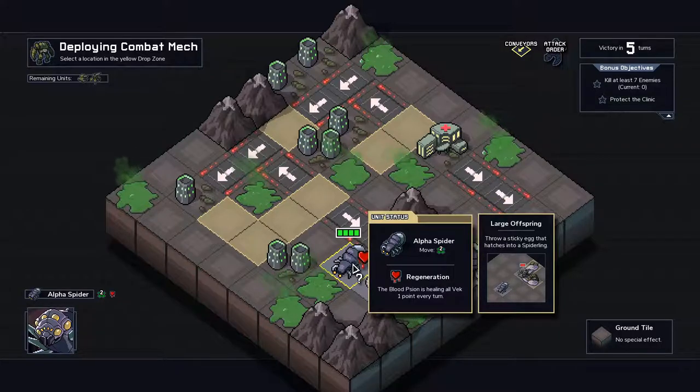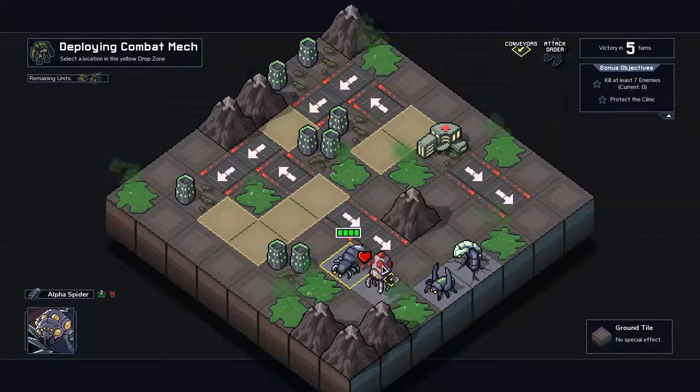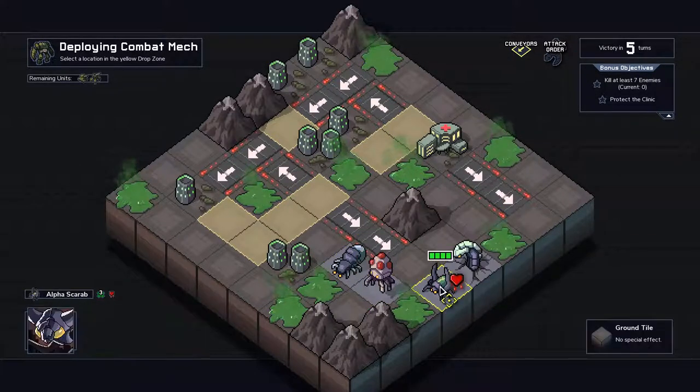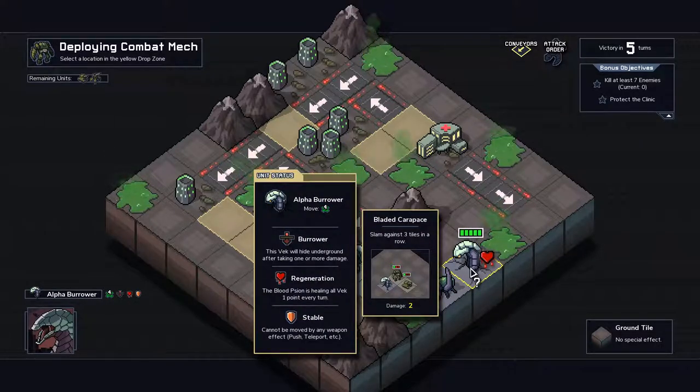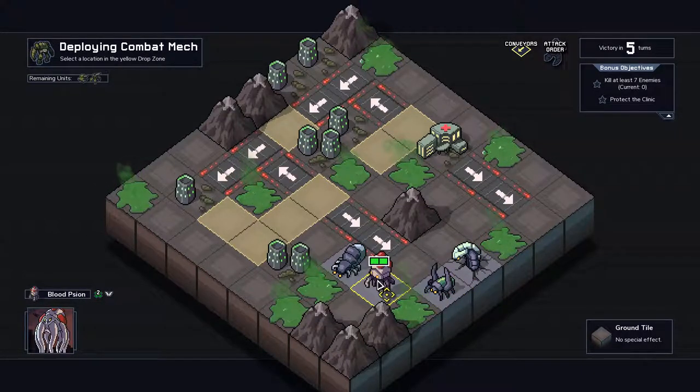Throw a sticky egg that hatches into — oh no. So it's sticky and then it hatches a spiderling. And it's all around — okay, that's scary. Alpha scarab. Why do I have so many alphas? That does three damage; this one just does sticky, no damage. This guy will do two damage, slamming against three tiles in a row. This VEC will hide underground after taking one or more damage — unstable, can't be moved or pushed. Yikes, so that means artillery will just peg him.